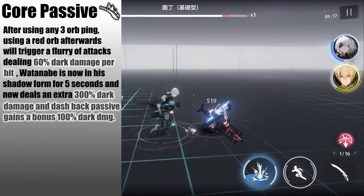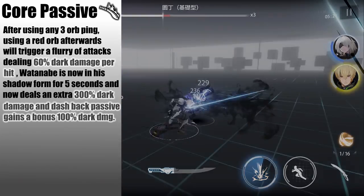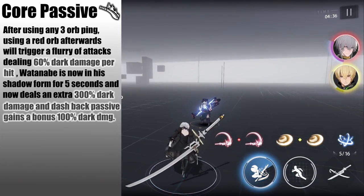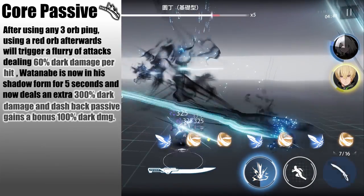The dash back passive also gains increased dark damage, and another way to trigger this core passive is to use any 3-orb ping on a different character and then switch into Dark Wontanabe to perform a red orb to trigger the same effects as stated earlier.